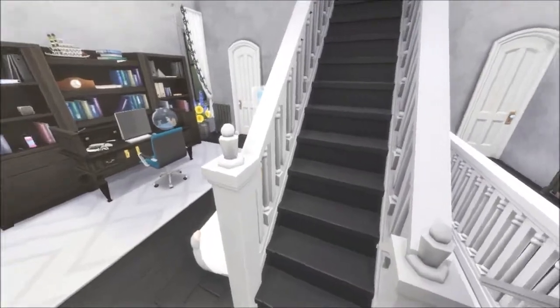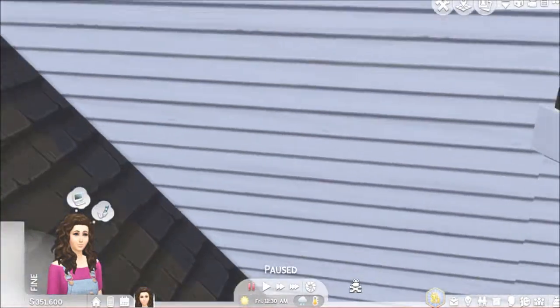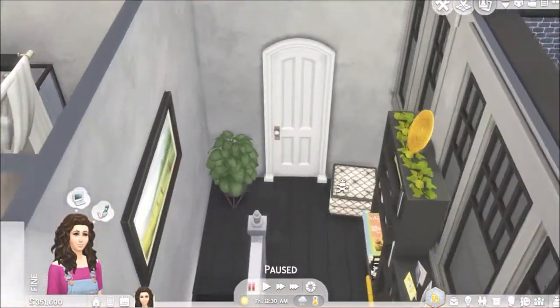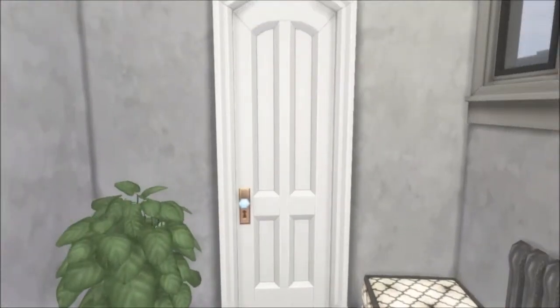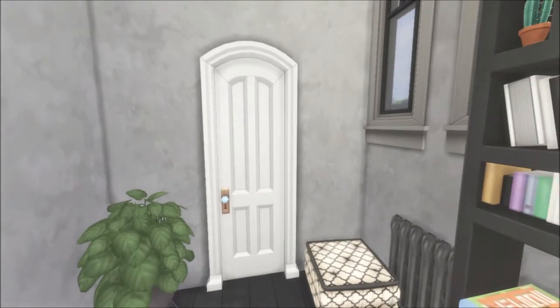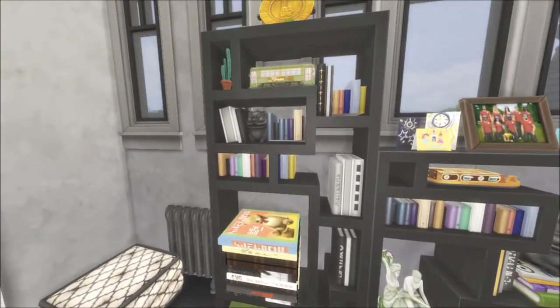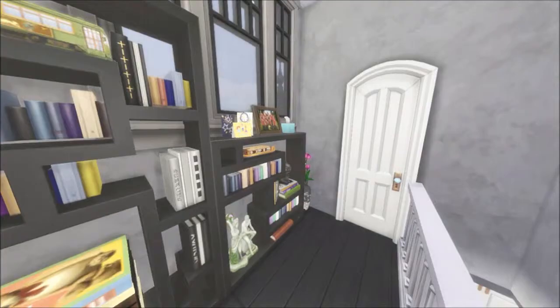We're going to go up to the next level. I'm just going to get out of tab mode and do it. So you come up to this little landing area, and then you have a bookcase area here and a little sitting area — nothing huge, just a little bookcase. You got a door on this side and a door on this side.